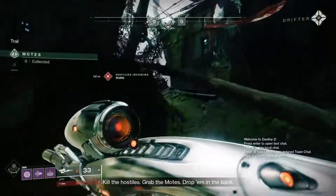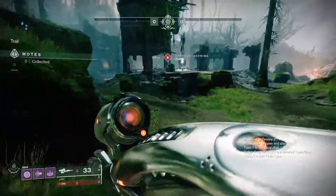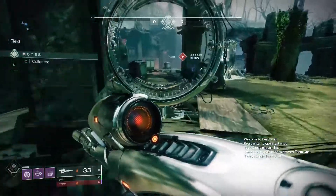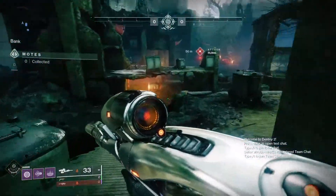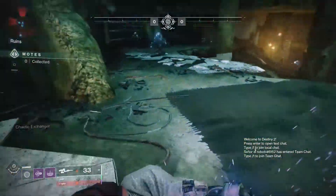Kill the hostiles, grab the motes, drop them in the bank. Handheld Supernova got a 100% PvE damage buff because it was doing really crappy damage. And Nova Warp got a pretty substantial buff in PvE as well.